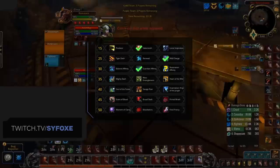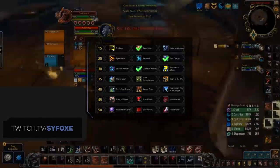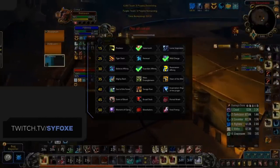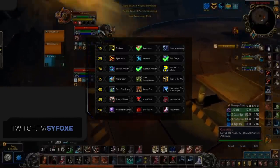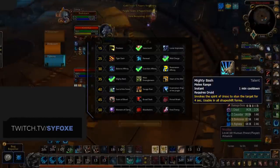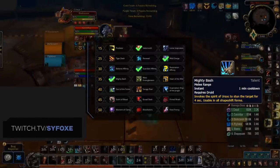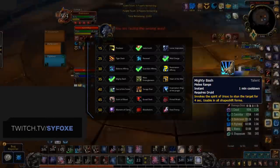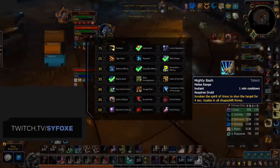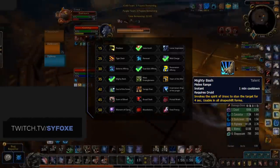On the level 35 row, we see a new addition, Heart of the Wild, which is a strong ability, but it sadly comes with a very hefty cooldown, and it's on the same row as Mighty Bash, which is a crucial ability. If you've played Feral before, you know just how integral Mighty Bash is to your kit, having a 60 second CD guaranteed on-demand stun, which can be used to secure CC, enable you to Cyclone, or even just as a way to lock down your kill target to secure that kill.